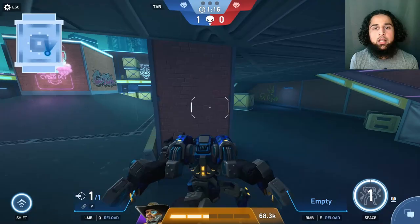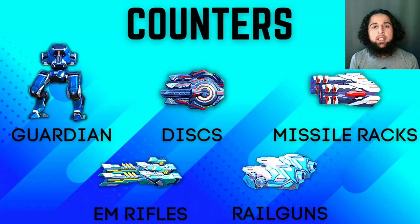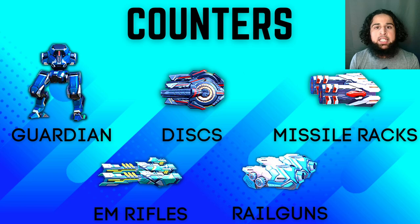Eclipse gets countered really badly by Guardian — if Eclipse gets into Guardian's range, Guardian will completely destroy him. Eclipse is also super vulnerable to splash, so he's really vulnerable to dislaunchers and missile racks. When his stealth is active, dislaunchers and missile racks can easily get back damage on him. Although his ability is good at close range, I wouldn't recommend using him there since he also gets wrecked by EM rifles and railguns and will get one-shot most of the time.